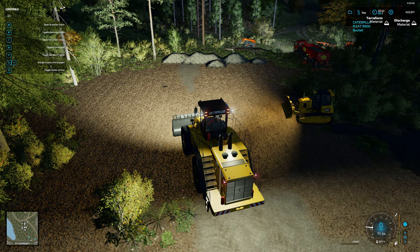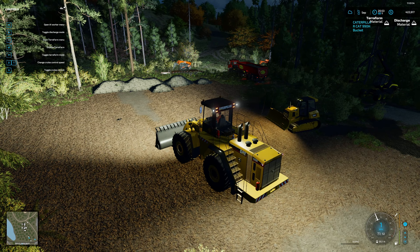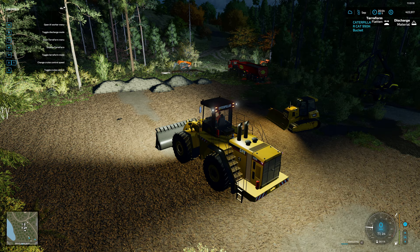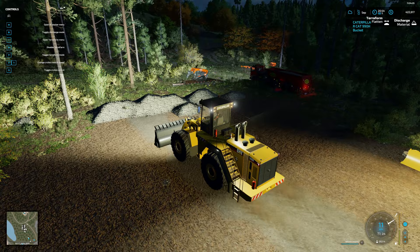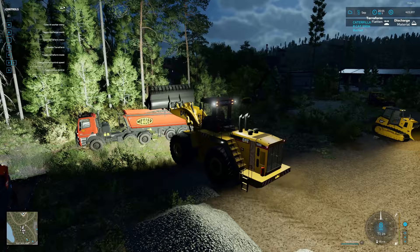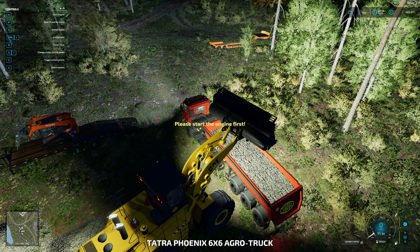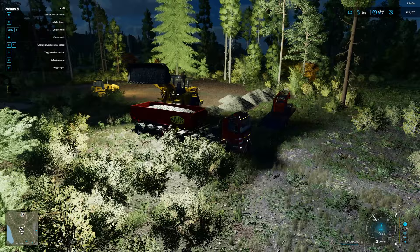We can put this bucket on the ground and push. We need to activate it — basically what this is going to do is flatten the ground. It doesn't look like it's filling up — we might be level here. We need to change that — terraform lower, flatten. Now you can see it's getting rocks in the bucket. We got rocks in the bucket and we need to take this over to the truck — I brought the truck up with the tipper on it. One full load here is like $4,000.